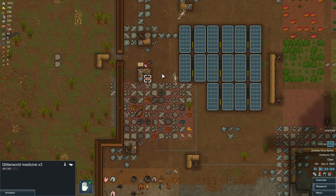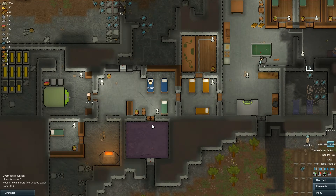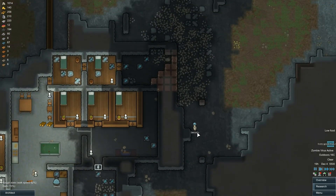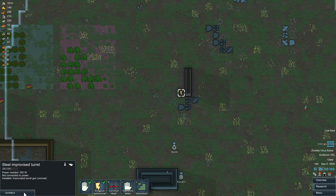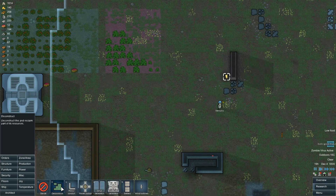Now there's the Glitter World medicine that arrived. As you can see, things are not going particularly well. We've had starvation problems, we've had all sorts of issues. Let's just check on what Basculo's up to — he's hauling at the moment. Now what I'm building over here is some more turrets to protect our base and hopefully kill any zombies who come too close. We're going to have to connect this up to our thermal generator.